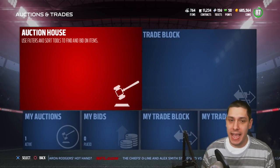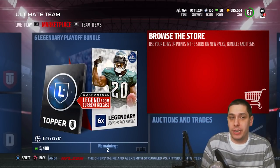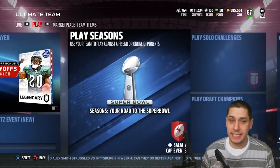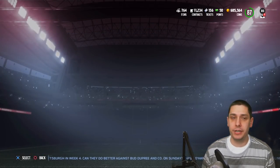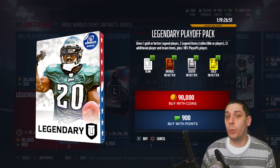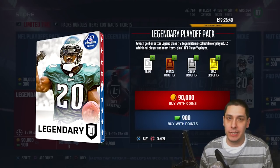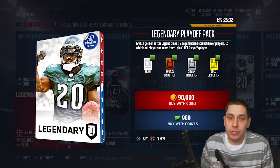I have a bone to pick with EA today — a lot of people might have seen this on Twitter. When you look at the legendary pack in the store, it says it gives one gold or better legend player, which is descriptive. The legendary playoff pack listing in the browse store also clearly says gold or better legend player — so you know you're getting a collectible version. That's pretty descriptive about what it is.